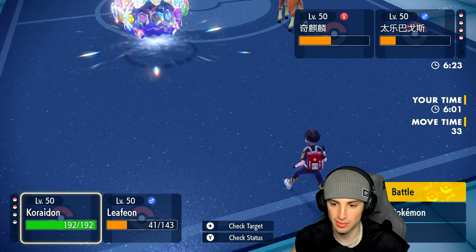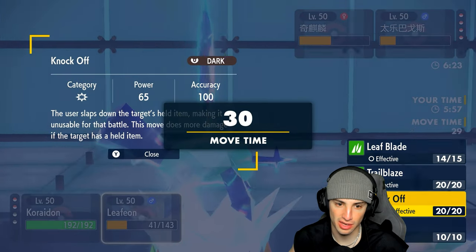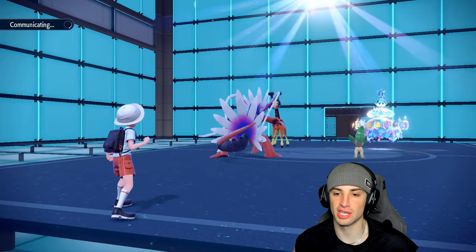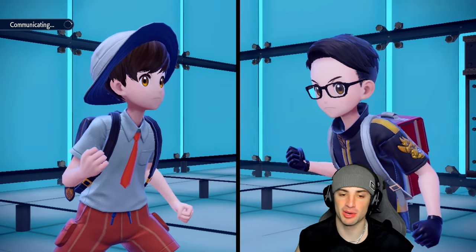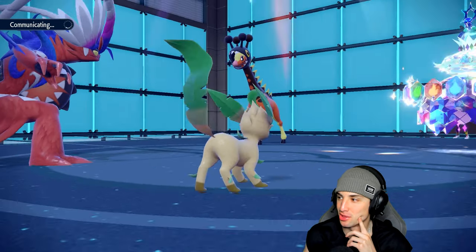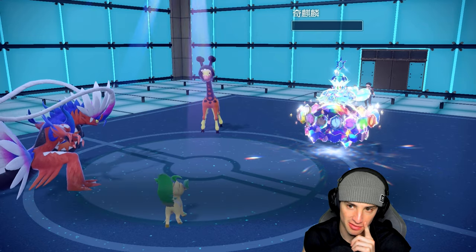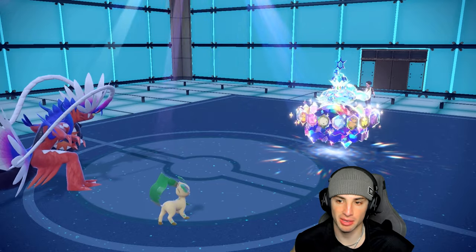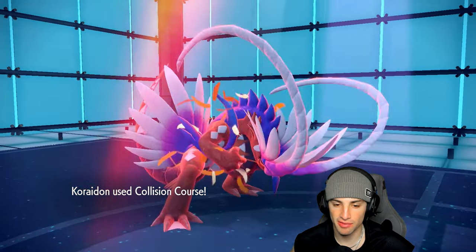I could switch to Collision Course into them and go Knock Off, since Knock Off is super effective. I'm going to hope Knock Off gets the KO, and if they go into Incineroar we just take off its item — that's fine. Knock Off does pick up the KO, and Collision Course picks up the KO on Terapagos. They have Incineroar with Fake Out ready to go.